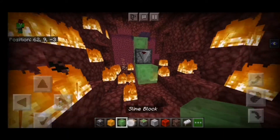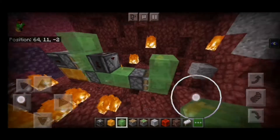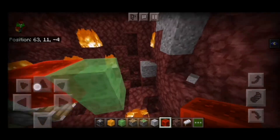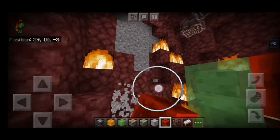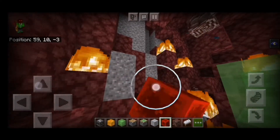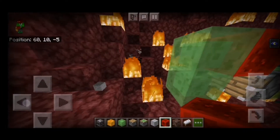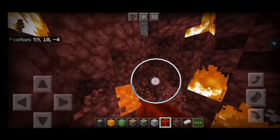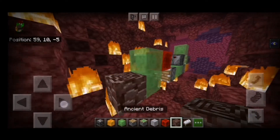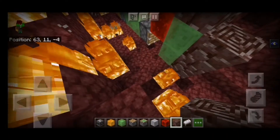Place another slime block over there and then place a normal piston and place two slime blocks like that. Now place a redstone block on top of the piston and it should push away the slime block. After that, clear up some space in front of the machine and remove any lava sources you find.